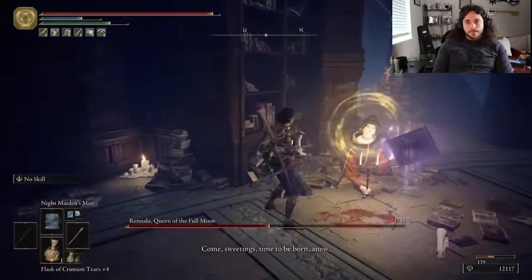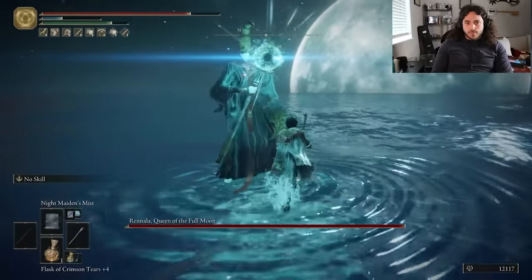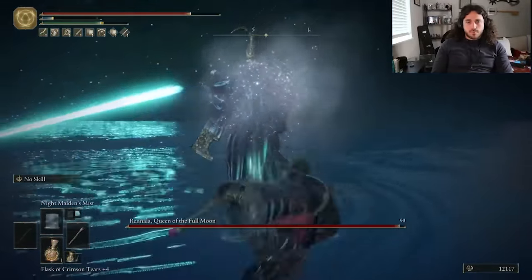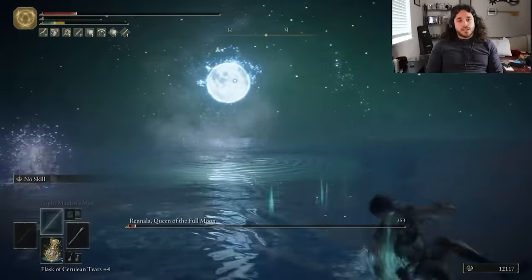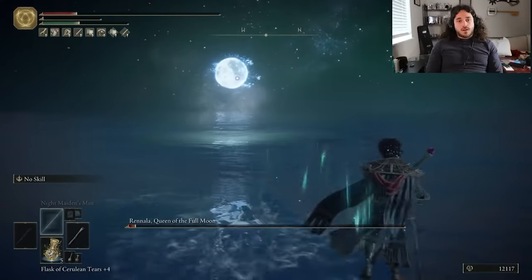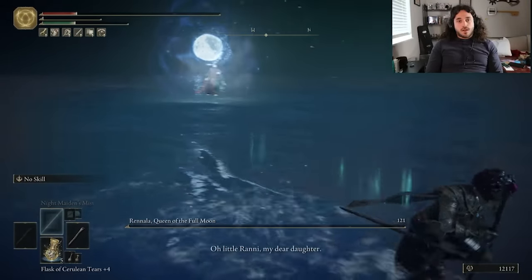The Night Maiden's Mist does 1700 damage over the course of 17 seconds — it will always do that amount of damage. It can hurt us if we walk through it and gets bigger if you charge it, but doesn't do any more damage to larger bosses. Phase 2 is a little more tricky — we have to run around and avoid everything, but Ranala stands still pretty good. Moons, lasers, dogs — if she had a kitchen, she'd throw the sink at us.